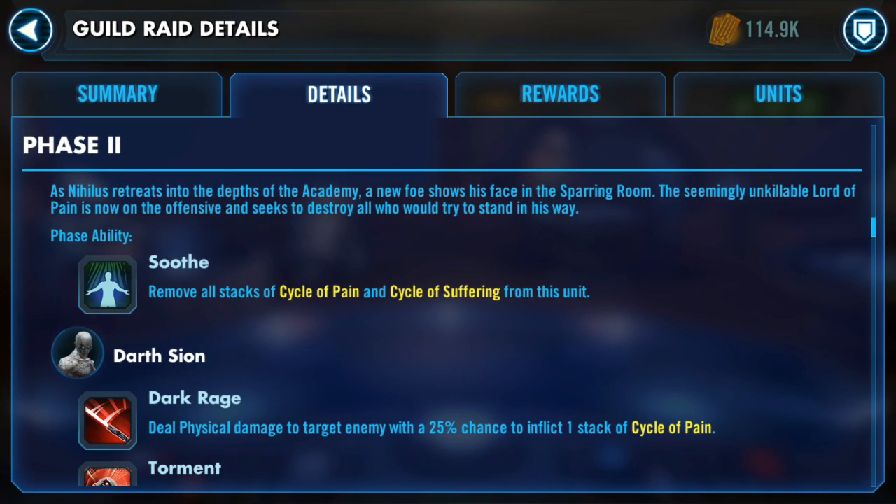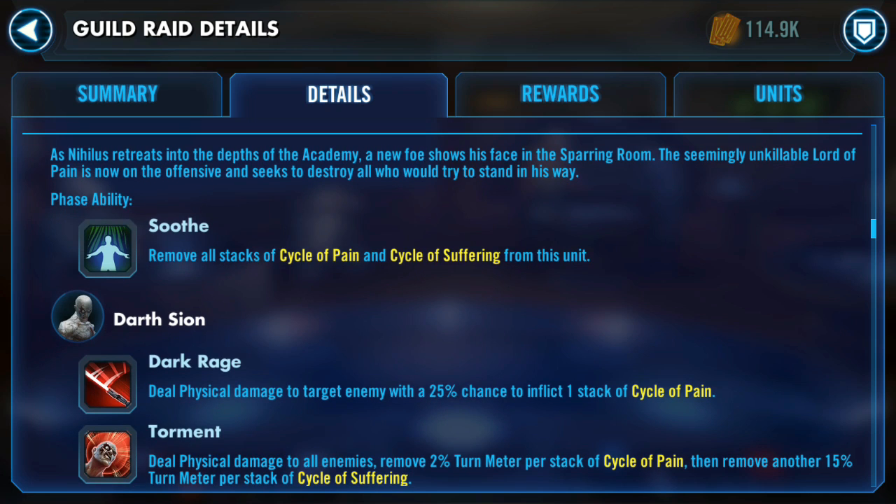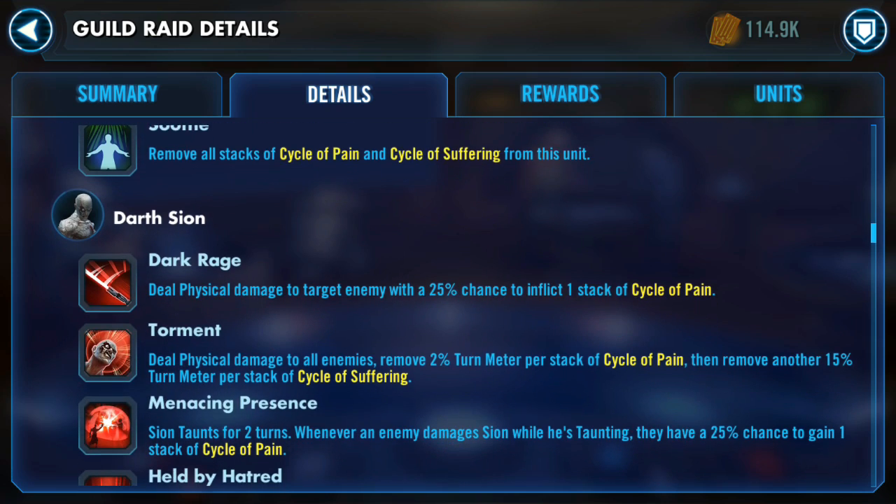Phase 2. We're on to Phase 2 now. We've defeated Nihilus, and now we're facing Darth Sion, that ugly, horrible character. The special ability for this phase is going to be called Soothe. It removes all stacks of Cycle of Pain and Cycle of Suffering from a single unit. There's no one-time use, no global cooldown — you can use it independently on each character as you want.